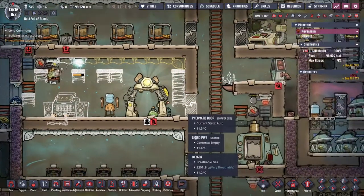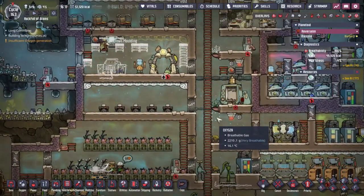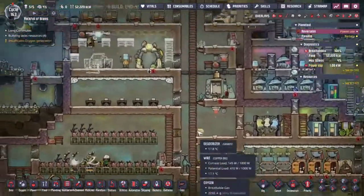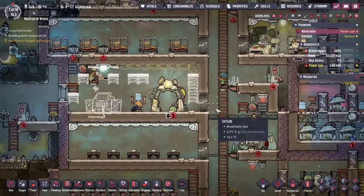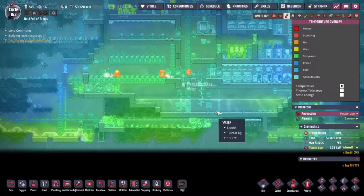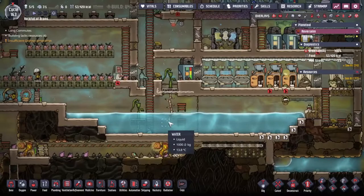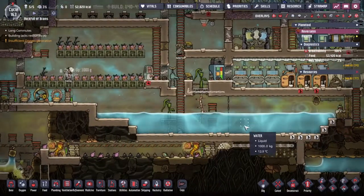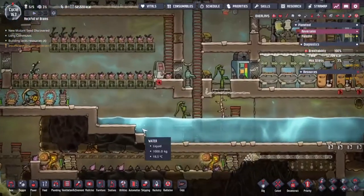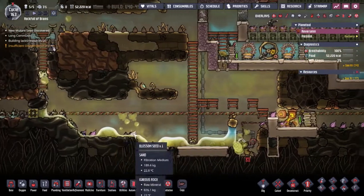We are slowly but surely creeping some good temperatures up through the base here. This is actually how I'm going to deal with all the hot temperature coming from the metal refinery — I'm just going to dump as much of the temperature into this water as possible so that it can percolate through the base. This is only going to be a short term solution because if we just kept pumping heat into the water, we could end up with steam everywhere.